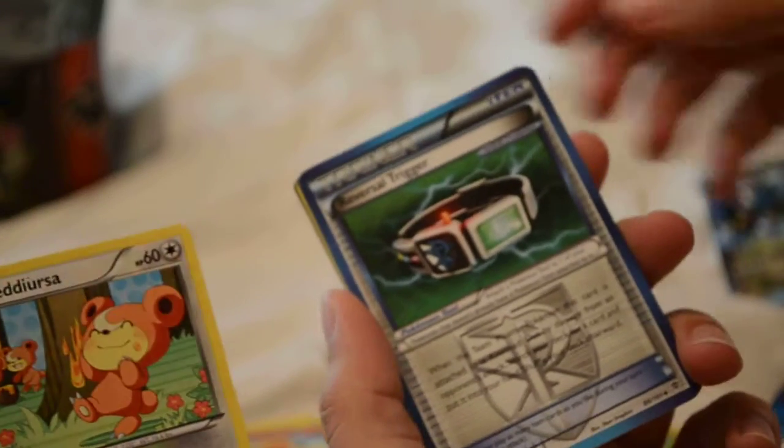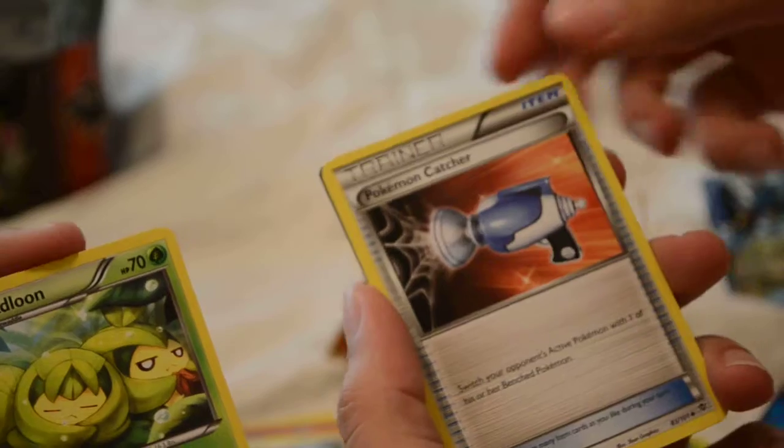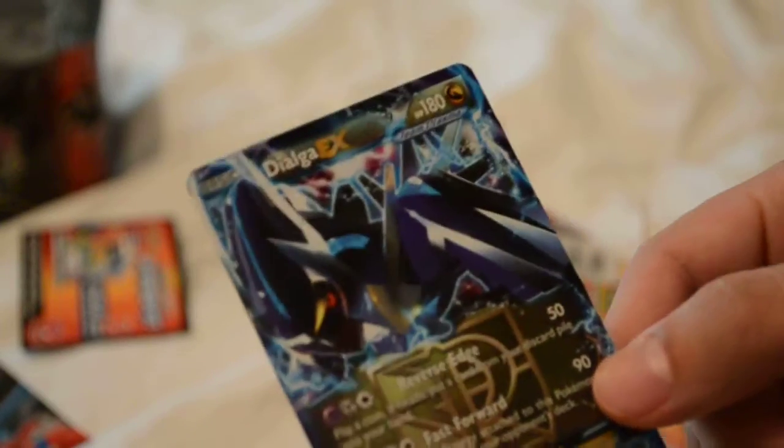Reversal Trigger. Teddy Ursa. Pokemon Catcher. Swadloon. Energy Retrieval. Charmeleon. Charmeleon — I'm evolving all kinds of guys. Wow. Dialga EX — that was cool. Too cool. Put it right there.